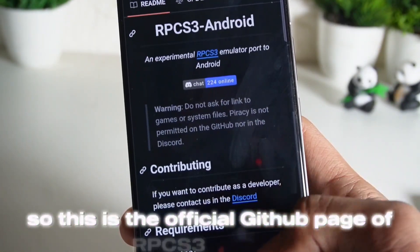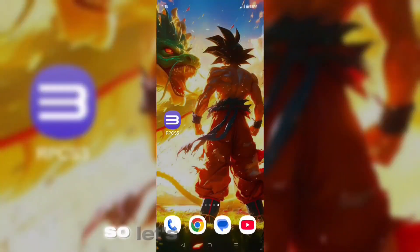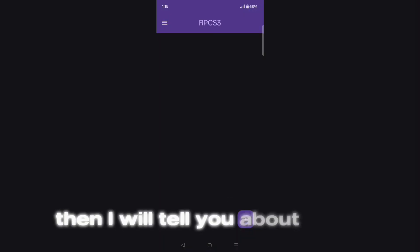This is the official GitHub page of RPCS3 Android, and here you can see its version 5.1 update. So let's first set it up, then I will tell you about all its features in detail.